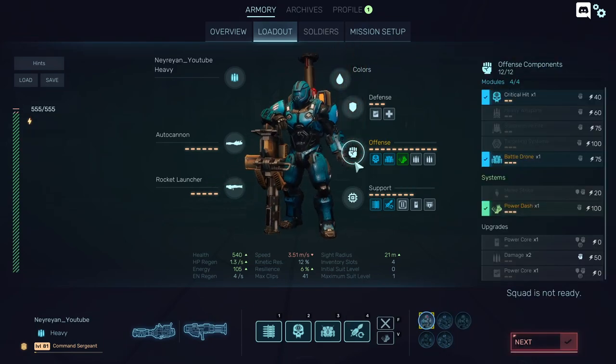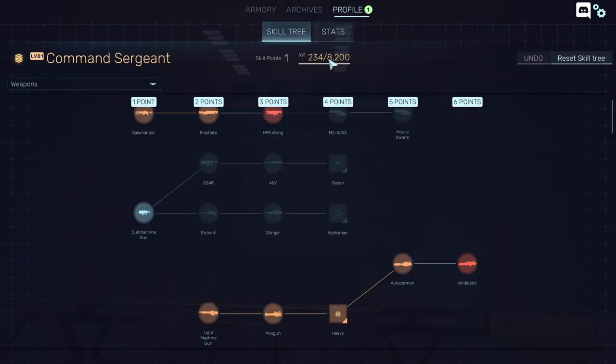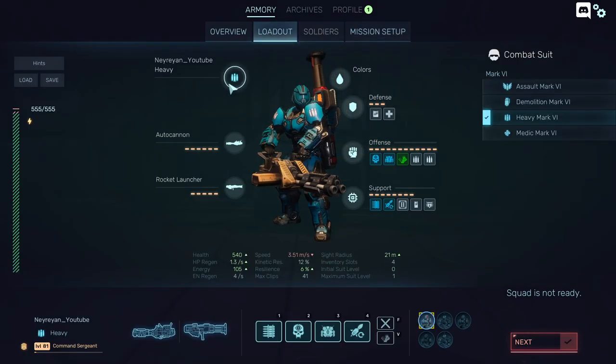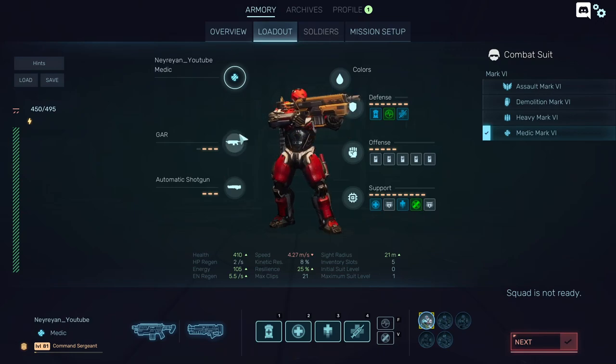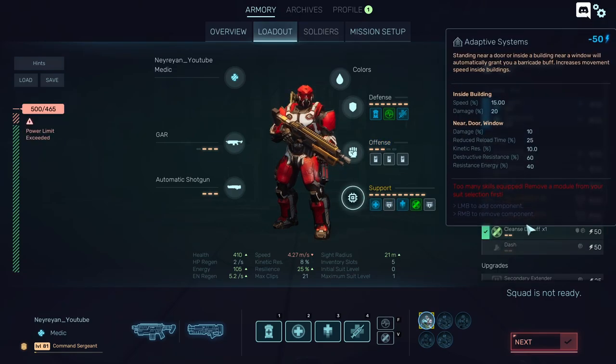Heavy weapon passive is nice, but I already get critical bonus from another skill. The game is very versatile and you should never stop at one class. The next class I'll probably unlock is the medic — I want to make a medic that can kill a lot, and I also want to play a class that is super fast because I'm tired of always falling behind my team.